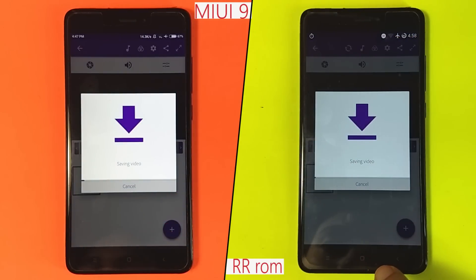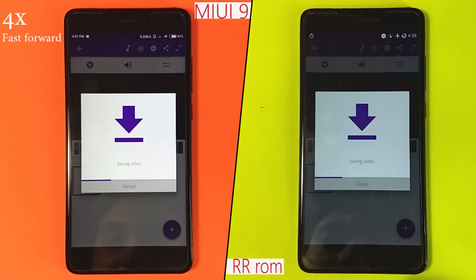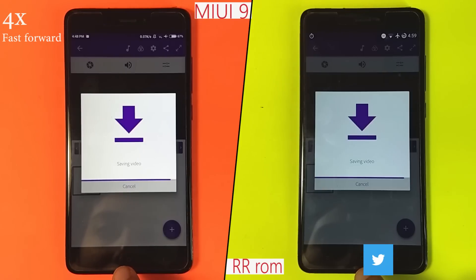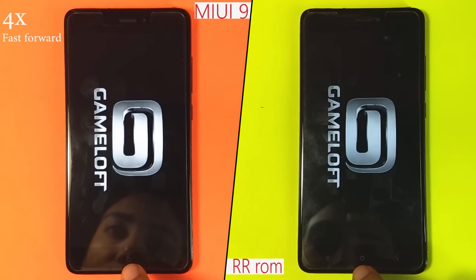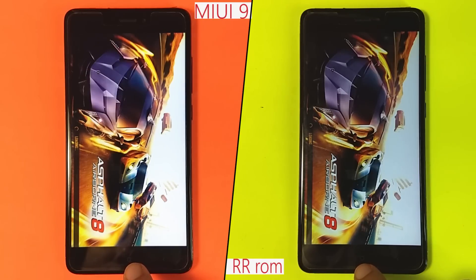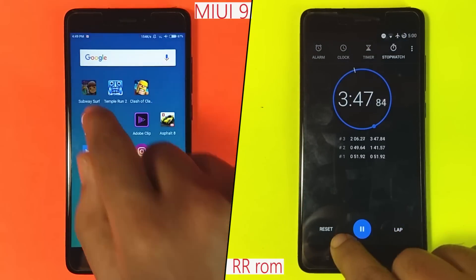Let's see how both phones perform from here. Unexpectedly, RR ROM catches up to MIUI 9's 3-second lead, making it just a 1-second lead, and finishes the second round in 3 minutes and 47 seconds.